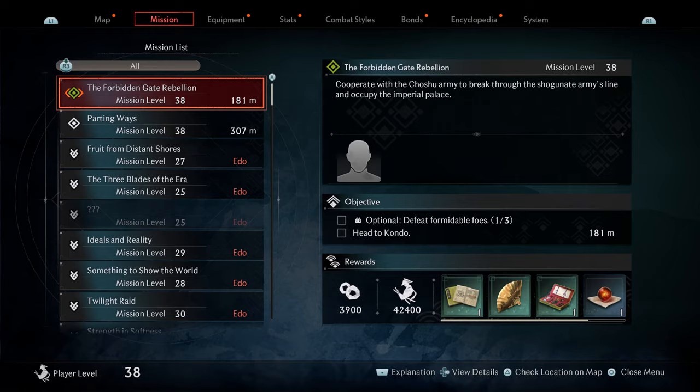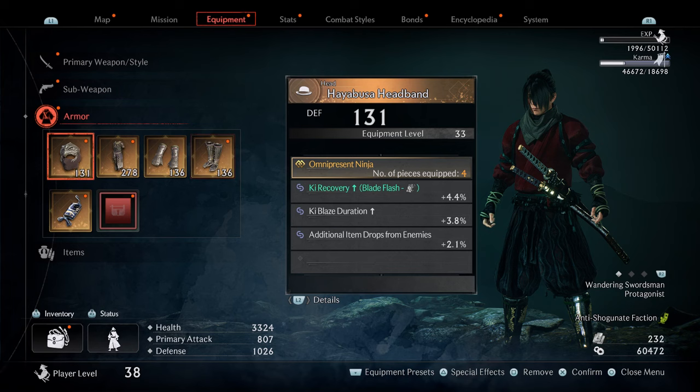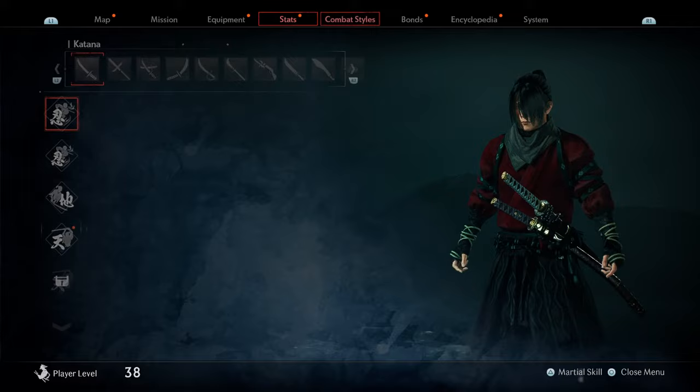Let's take a look at our setup. We've got the katana, and here I have the shuriken and the musket, and here's the full ninja set. You can get the ninja set by ranking up Sawamura's bond level to max. Here are my stats if you're curious, and the style I'm using is Hayabusa Ryu.